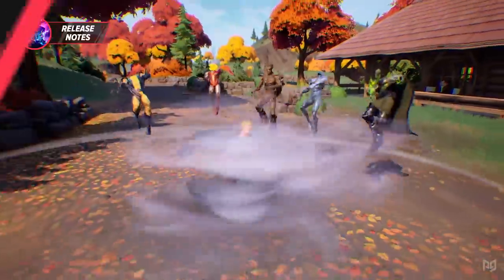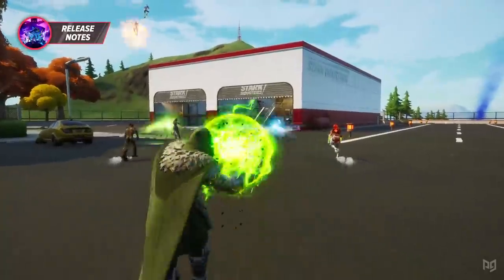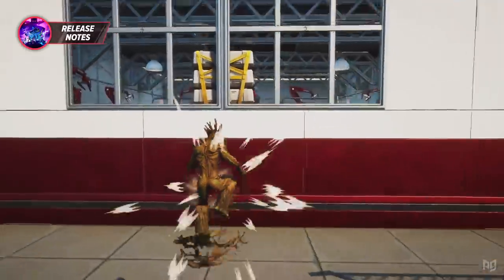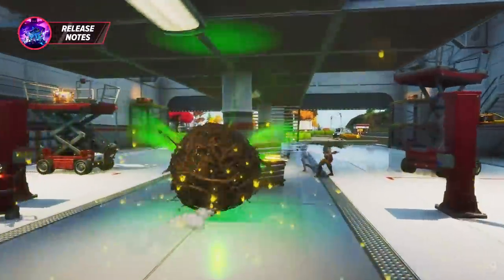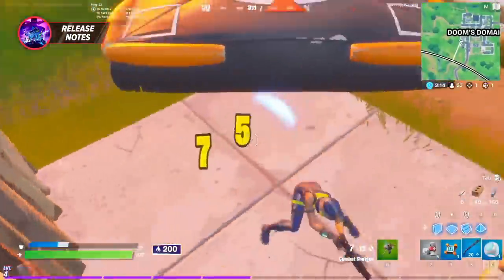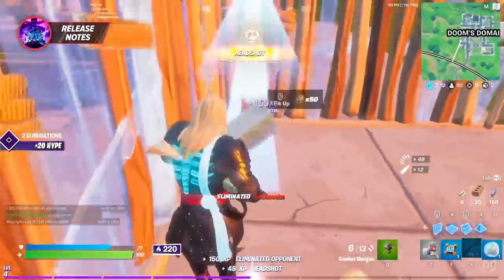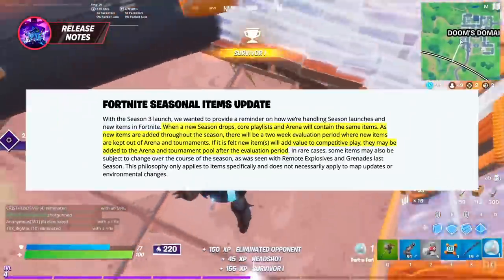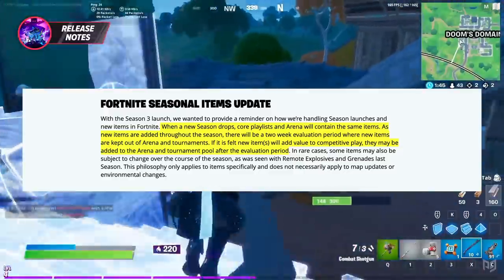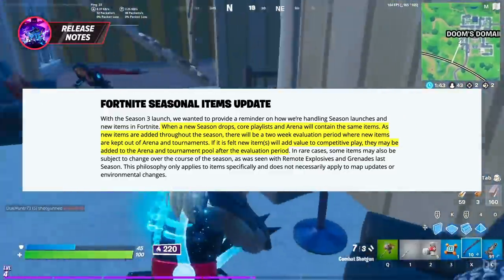This new Stark Industries update has also assembled some of the other Avenger powers. Joining this update we have Thor's Mjolnir Strike, Iron Man's Repulsor Gauntlets, and potentially much much more. But if you are a competitive player and are worried about all of these new mythics entering the game, you shouldn't be, because they have been completely disabled from competitive game modes, which is a pretty good move.